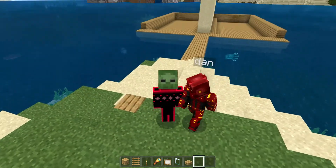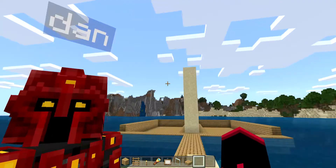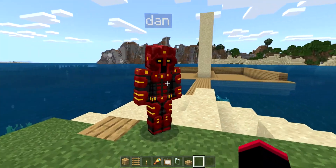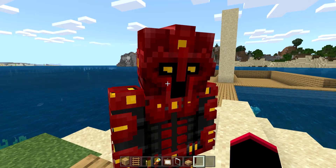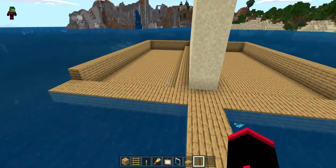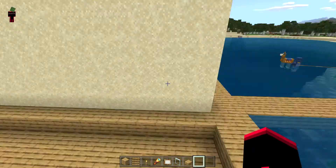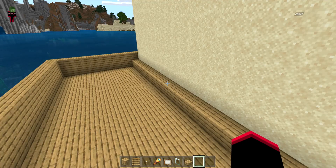So in this build challenge we'll have seven minutes to complete. We've got our own side so we can't see each other. Are you ready? Yes! And we're also on creative so we can just do stuff, but don't go over the sand bit. Ready? Three, two, one, go! Bye!